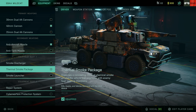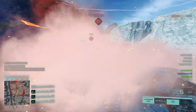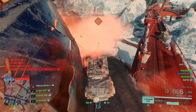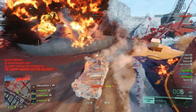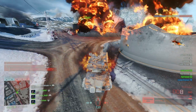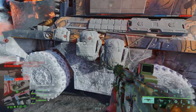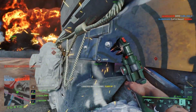I always run the thermal smoke package. Once you get it, you'll probably just have smoke discharged at the beginning, but once you get the thermal smoke package, always run it. One, it's anti-lock. Two, it's good cover to get out of dodge or make a retreat. It's a pretty decent smoke screen, and I just love not being able to get hit by jets who lock on with the air-to-ground missile. Huge fan of thermal smoke package all the time.